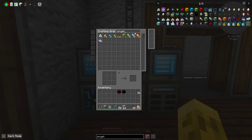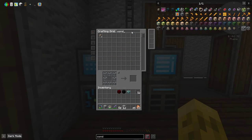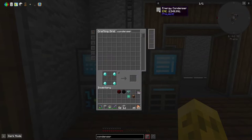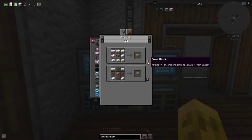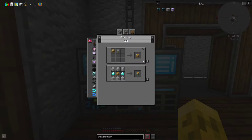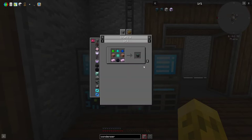For the condenser we need a crystal chest - we have a diamond chest, cool. We need a dirt chest, and we need an alchemical chest, so let's get some lattice. We're going to have to use our one netherite scrap. We need an obsidian chest, so we'll have to start from the bottom.